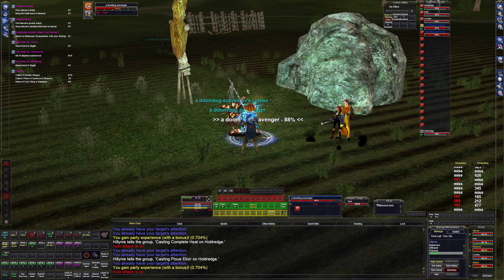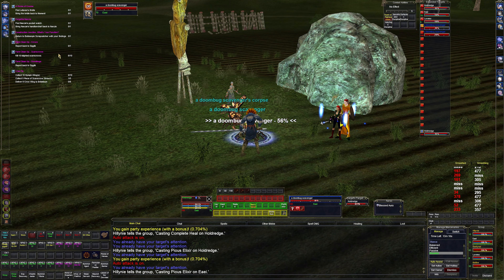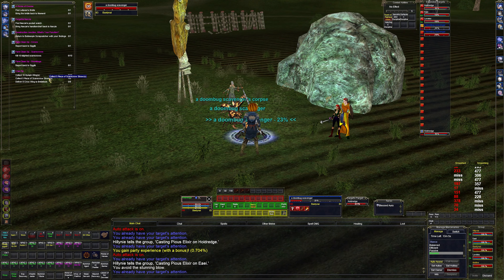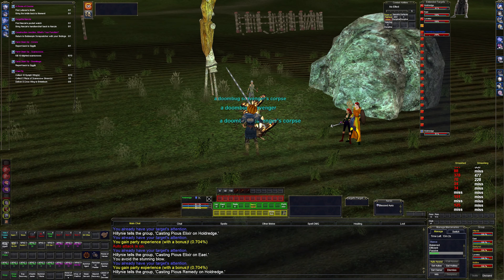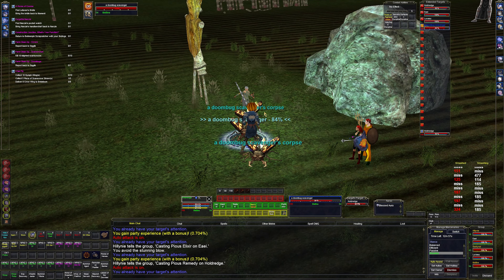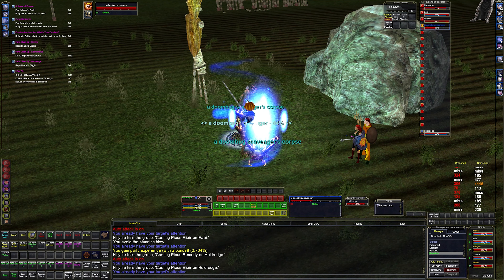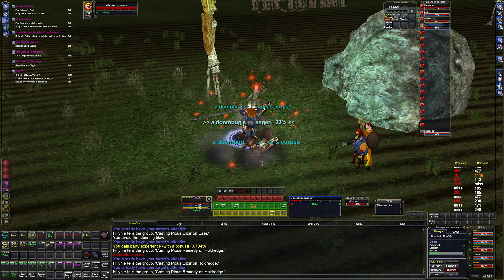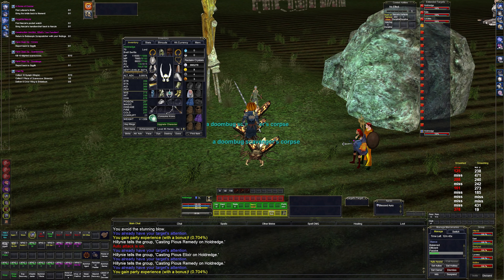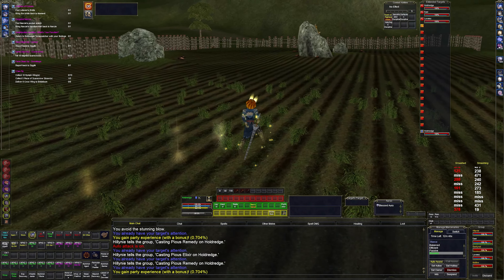I'm so lazy that I want to get as many characters as I can flagged for each one. And now that alternate personas is going to be a thing - where I can switch my class from like paladin, say I want to switch Holdridge to a shadow knight - this adds a little more value to me playing six characters because I can get all six characters their stuff at the same time. This guy's a name and we're just steamrolling him like nothing. This is insane.